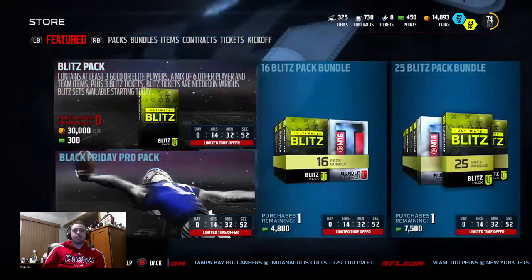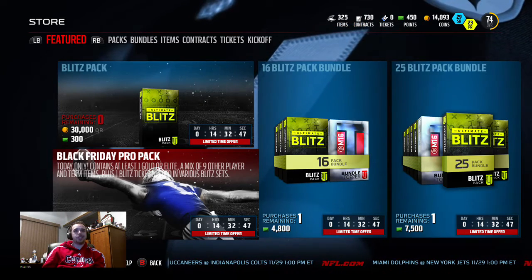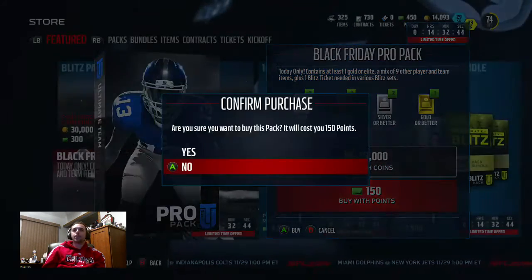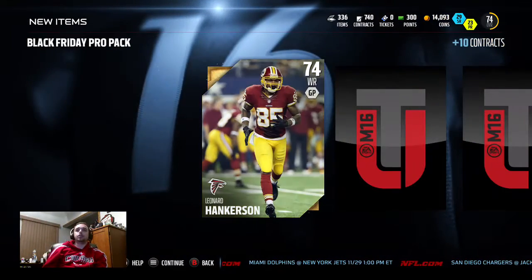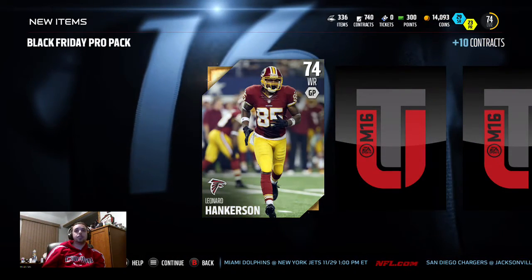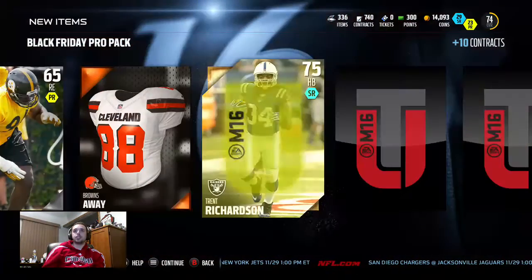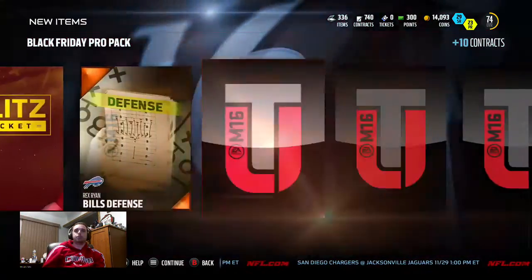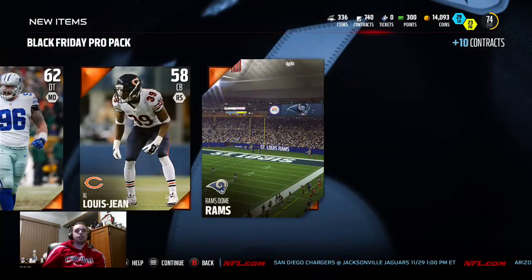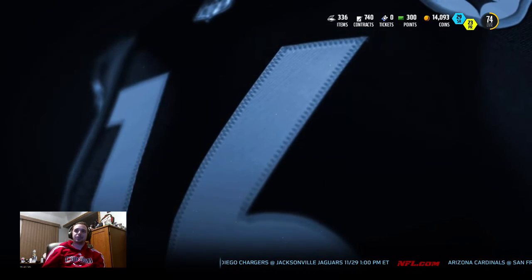Out of my price range unfortunately. We're gonna open up these three Black Friday pro packs - regular pro pack but you get a guaranteed blitz ticket in it. Maybe we get lucky and pull a Jameis Winston out of a pro pack, which I highly doubt would ever happen for me. We get a Leonard Hankerson - could go for something. Probably only a lower gold card that might be rare. We'll see. Trent Richardson, and there's our blitz ticket. Our best pull might be the 74 overall Leonard Hankerson unfortunately.